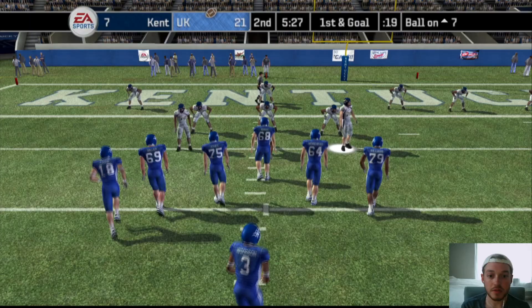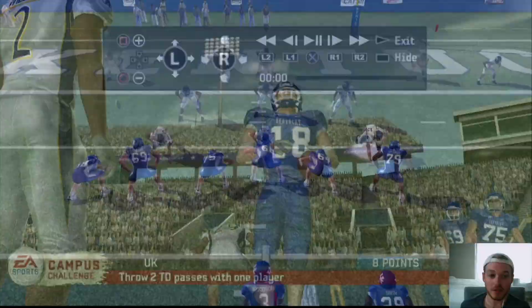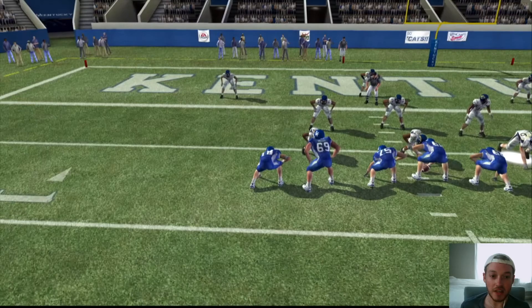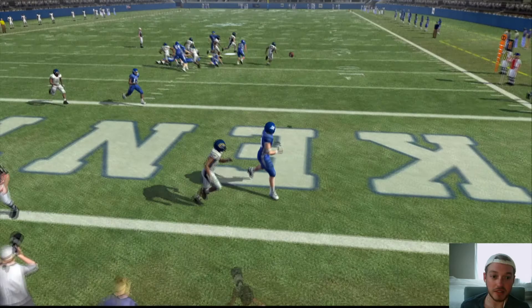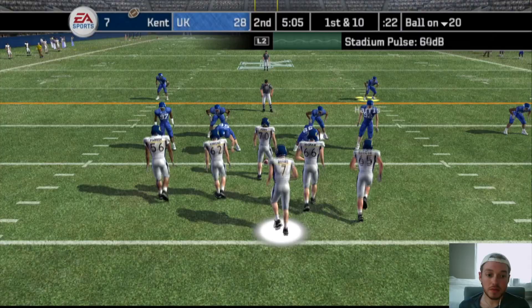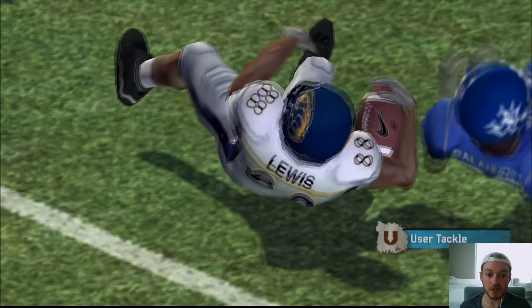Man coverage — calling corners. Jacob Tammy, gotta watch that safety. If the safety takes the inside we'll hit Tammy on the out, otherwise it's Stevie Johnson in the middle. Watching that safety — he was kind of in the middle but right there I realized Tammy's gonna get that break with his back turned. Beautiful — it was a little risky but I saw that separation. On defense, they're three wide under center — playing the run left. He went all the way over there, we don't get it. Goodness, Lewis is taking over.